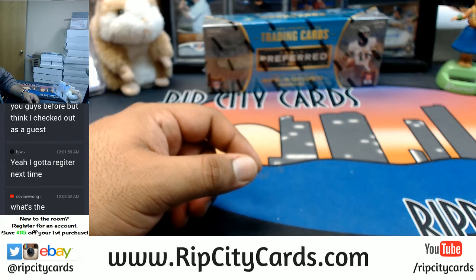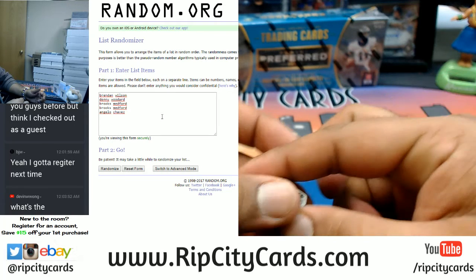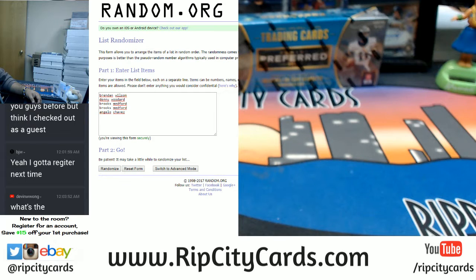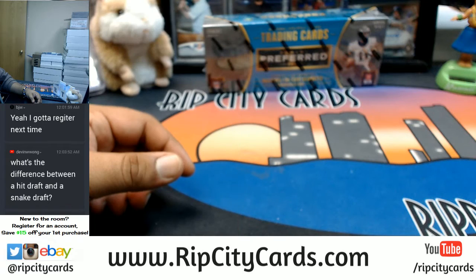But this is a hit draft. So what happens in a hit draft is I'm going to random the names a certain amount of times. We're going to go 7 times in the random for our draft order, and then we just straight up draft that way. Here it goes for our order. Good luck guys. 3, 4, 5, 6 and the money shot, 7. Congrats Brooks with the first and second spot. Brandon with the third. Danny with the fourth. Angelo with the fifth. Sorry Angelo. You can still walk away with something real good though. Who knows? Well, we're about to find out.